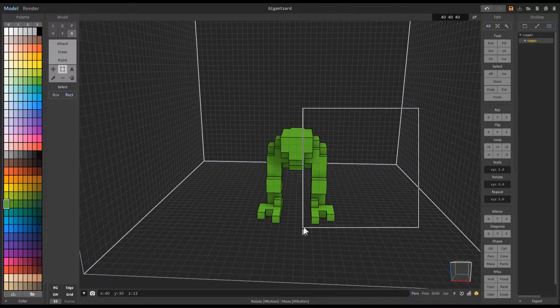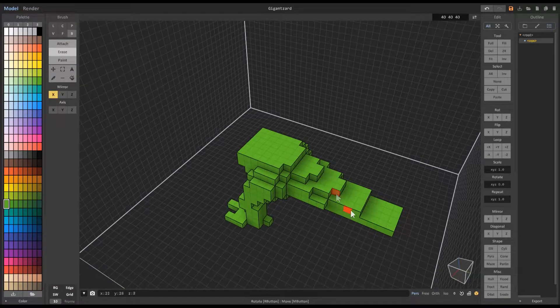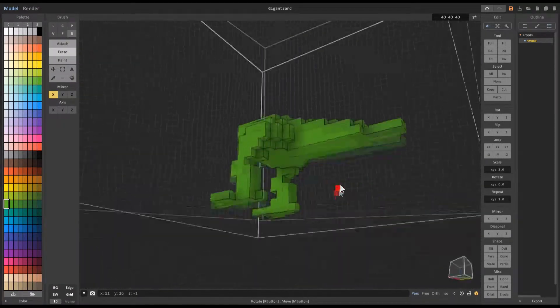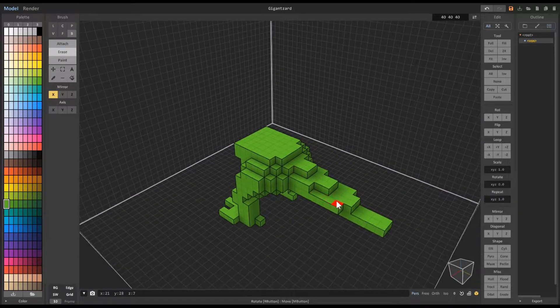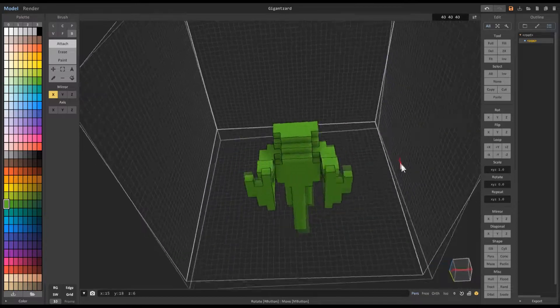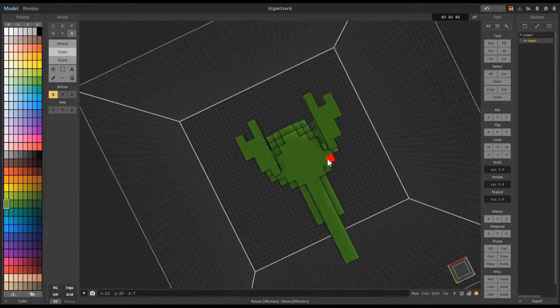You'll see me jumping between the various build modes, like voxel, face, and box. A lot of these tools can be used interchangeably. Sometimes I kind of get stuck on one for a little bit and realize that I'm editing inefficiently, so you might see me building using one for a while, then switch over to another one when I realize I'm taking too much time.